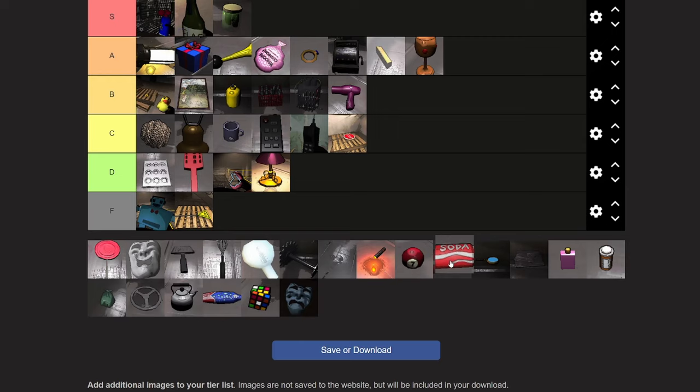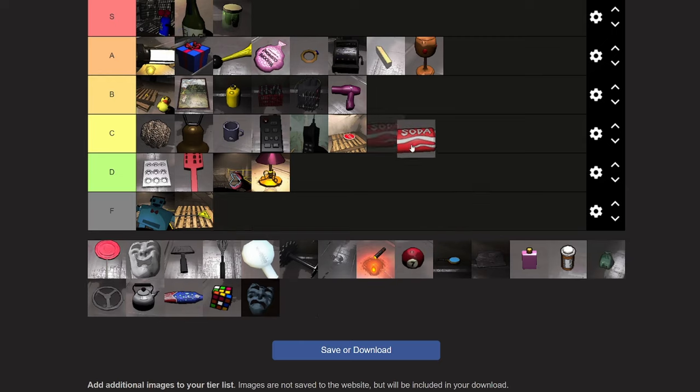The soda is what I'm gonna do next. The soda is tricky because it's worth a decent amount if my memory serves me right — which a lot of this probably doesn't. Soda is gonna go B tier, strictly because you can't even open it and drink it. If you could open and drink the soda and it gives you like a stamina boost or makes your character burp — perfect. But it doesn't, so B tier.